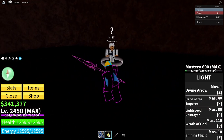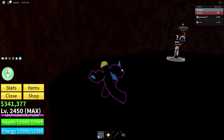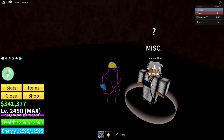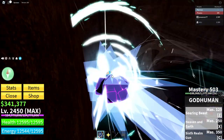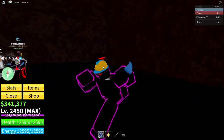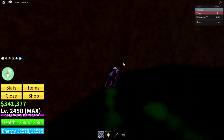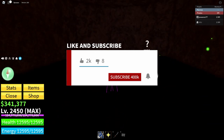After you do that, you want to come down here and talk to this NPC. It costs 5 million beli and 5,000 fragments. Talk to him and you'll get God Human. It's really OP — at only Mastery 500, I do 2,700 damage a hit. That's how you get God Human. If this helps, please like and subscribe. Keep in mind I'm also working hard on my game. I'll see y'all in the next video. Peace.